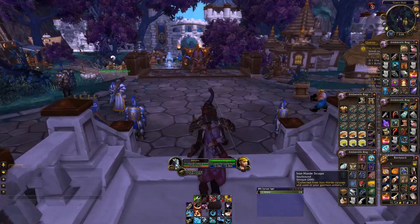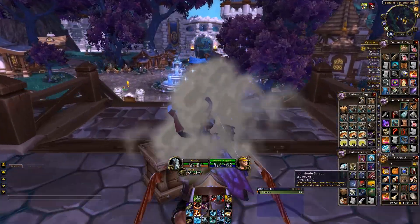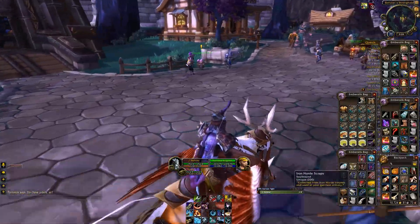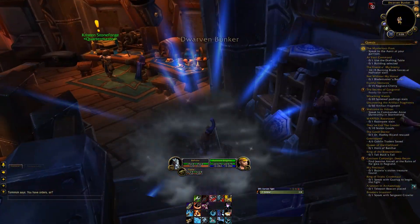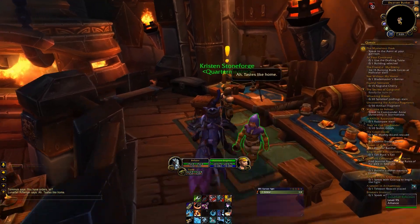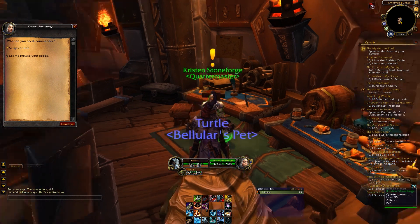Now what are these Iron Horde scraps? Well here they are - they're armor scraps and they basically drop off Iron Horde soldiers. They don't drop too often though. I'd say they're dropping at a rate of under once a minute for me. I was killing level 95 mobs since that's where I knew there were Iron Horde mobs, and level 100s I tried to kill didn't actually drop anything.